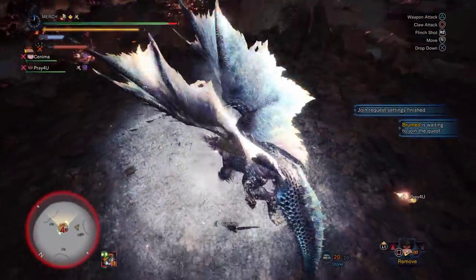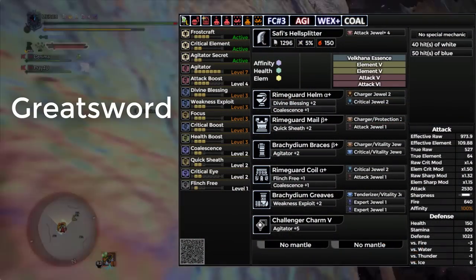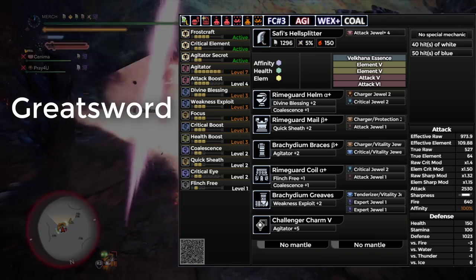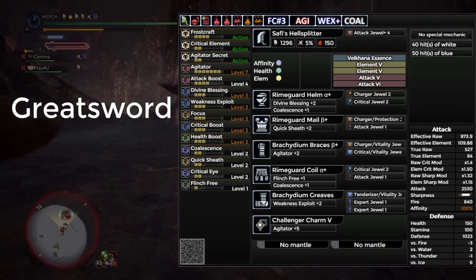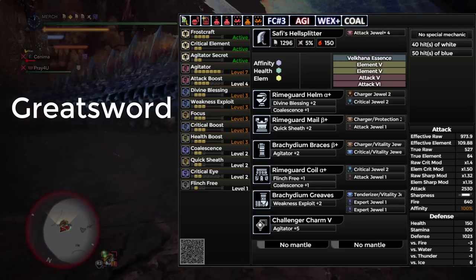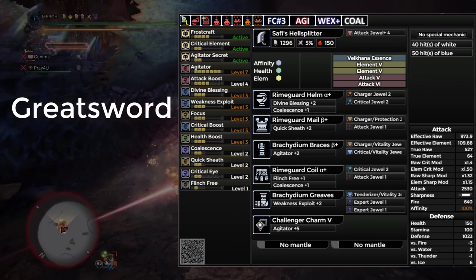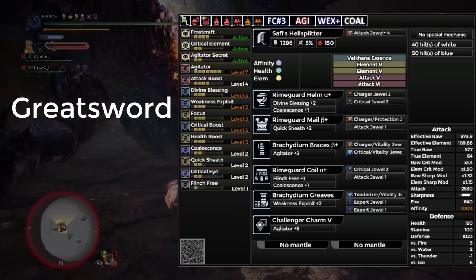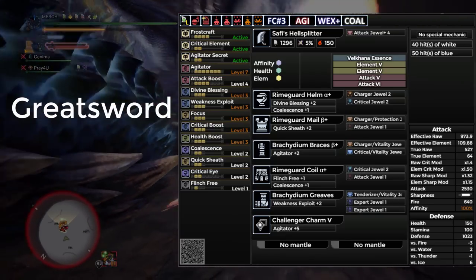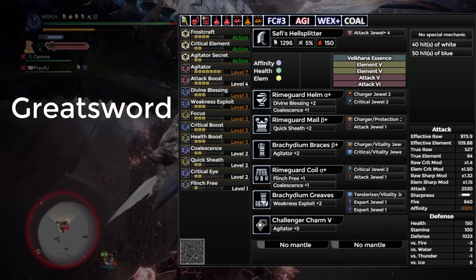As always, let's start off with Greatsword. We're going to be using the Safi Greatsword, augmented for one affinity, one health regen, and one element up. The awakens you need are a Valkana Essence, two element fives, one attack five, and one attack six. If you aren't able to hit the elemental DPS checks in time, then just swap your awakens for more element. But all you need to survive his Nova is one elemental topple, and if your attacks are landing fairly consistently, then this should be no problem.